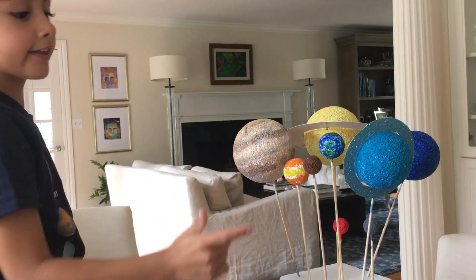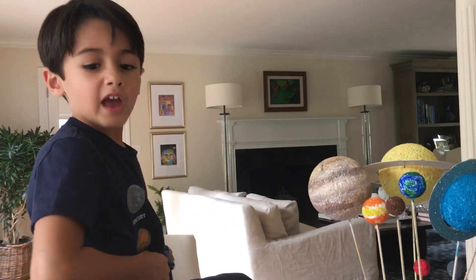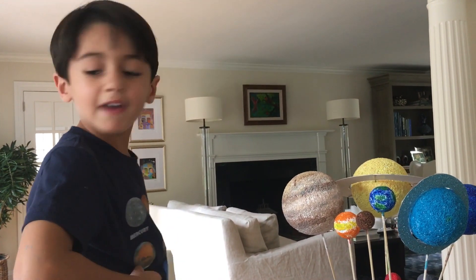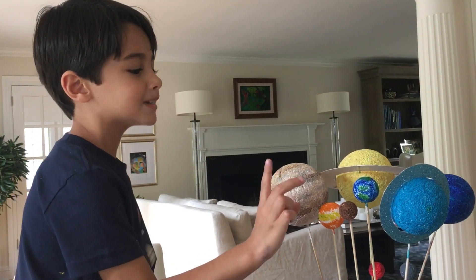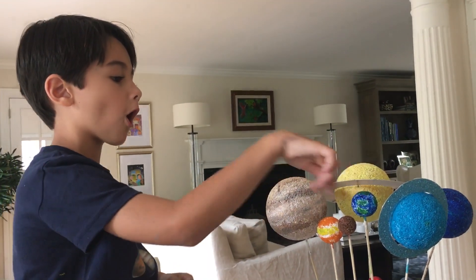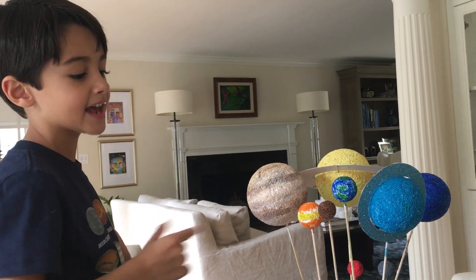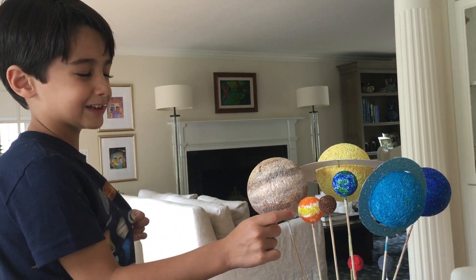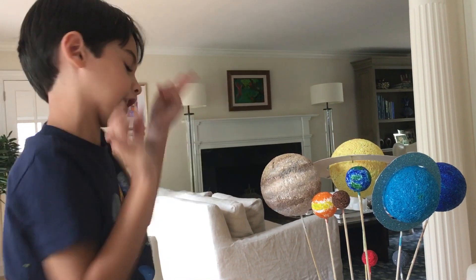This is Venus. It's very hot and it traps the heat from the sun. To make Venus, buy a medium ball like the Earth and paint it yellow, orange and a little bit green.